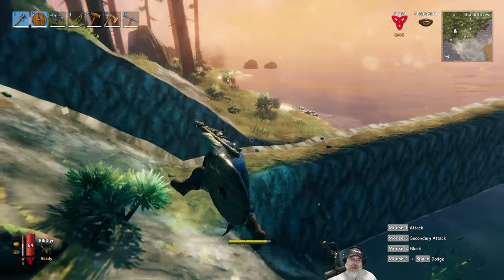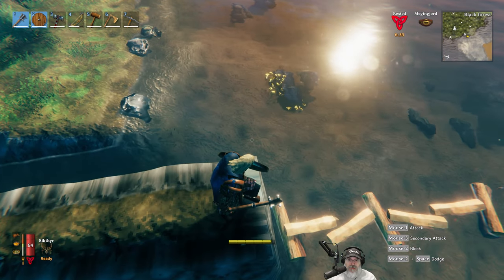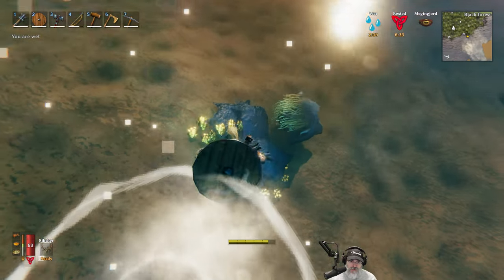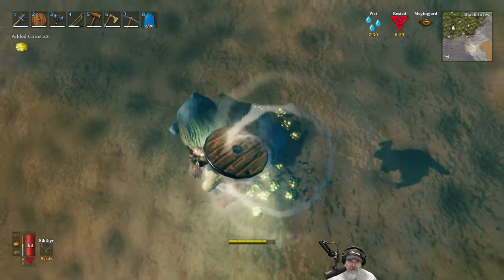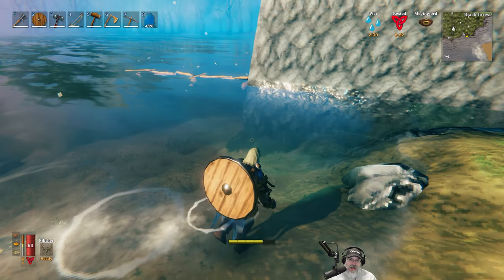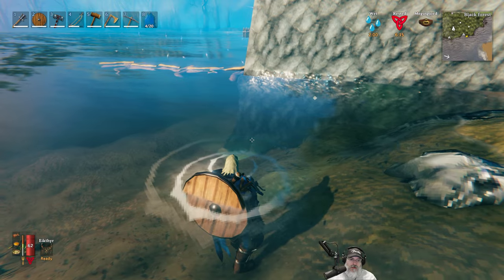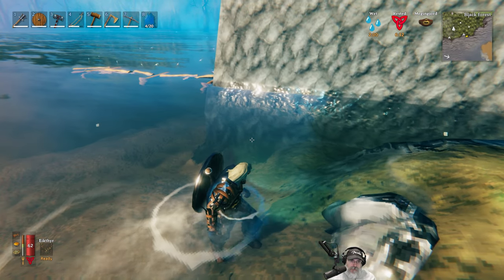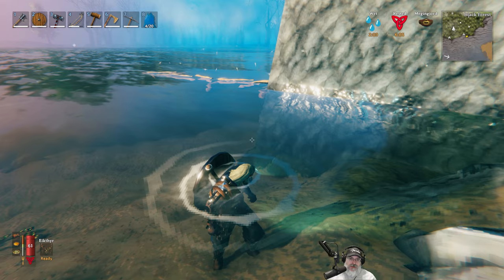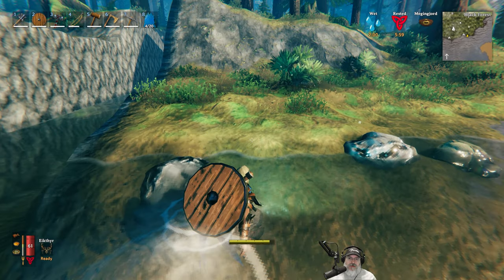Some of you guys were suggesting putting some spikes out here. There's all this stuff down here - it's too deep for me to reach. What we could maybe do is raise the ground up to more or less the water surface level and then put a bunch of spikes on there. I don't know if that would work or not.